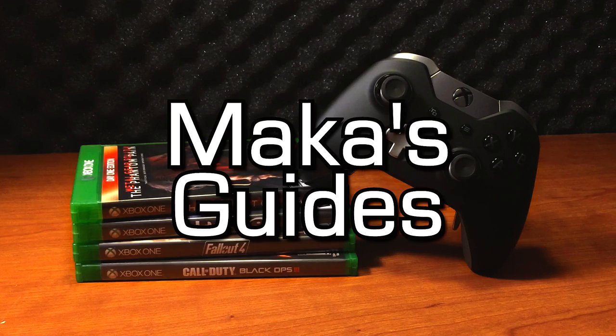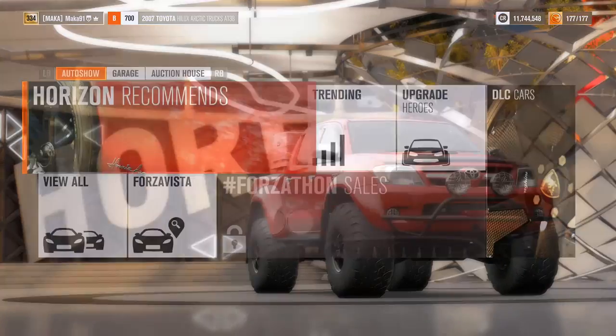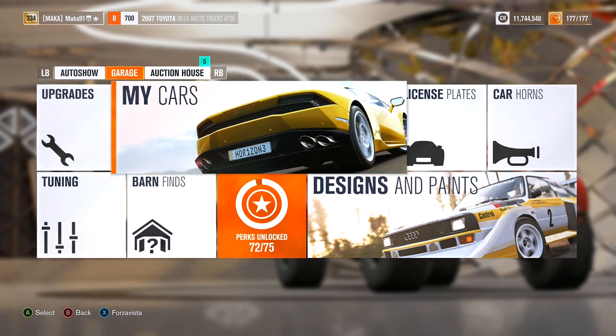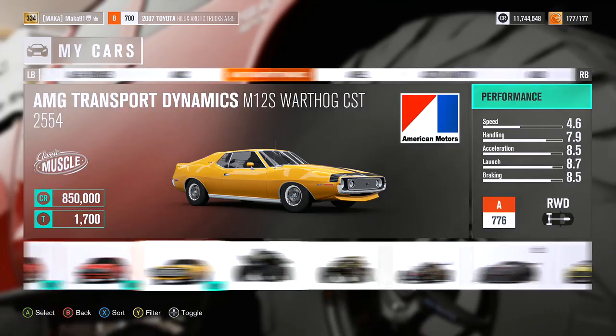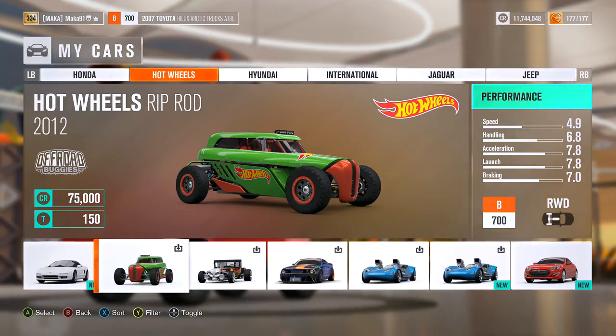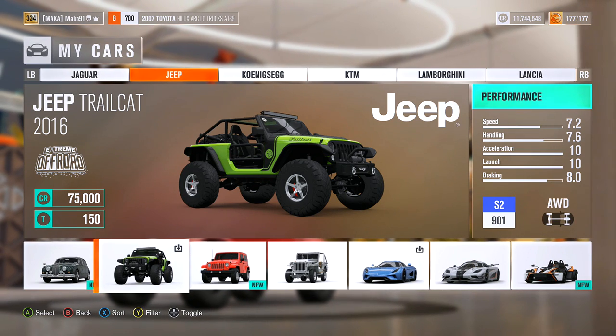Macca's guides. Hey guys, Macca here playing the Hot Wheels DLC in Forza Horizon 3. This is the Jeep trick achievement, which is for getting 10 ultimate loop-the-loops in the 2016 Jeep Trailcat.